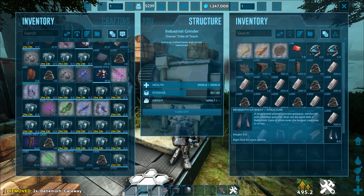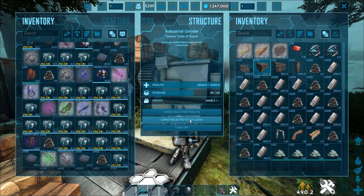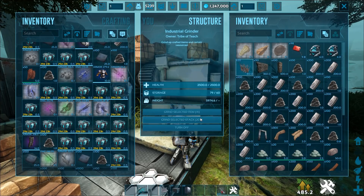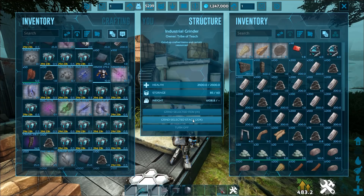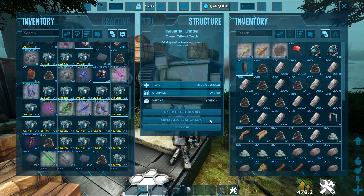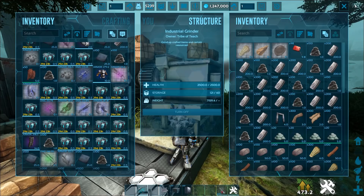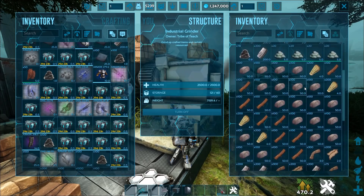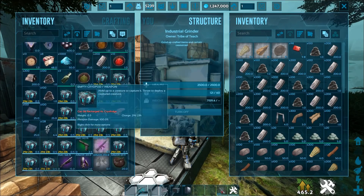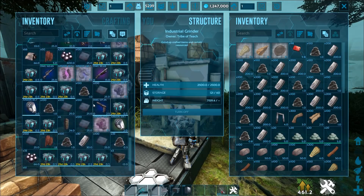Not only is that a resource run, I just got a behemoth gateway too. This is how you're going to be able to easily do resource runs in the long run, because this is just nuts. I don't even need to go out and do a meta run because I just did store stuff. People are going to figure out how to get a ton of points really quickly, like running missions over and over. There's a full resource run and I didn't go anywhere.